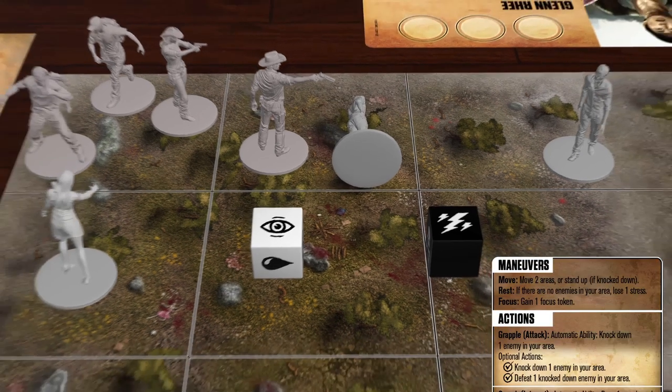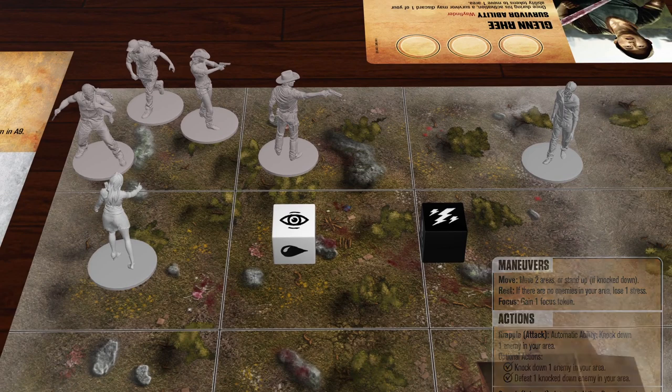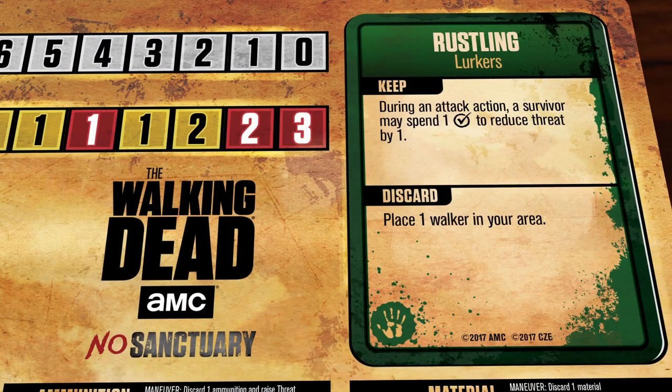The grapple success result is: defeat one knockdown walker in your area. Before completing the rest of our action, let's take a look at the active event again. Since we did not fulfill the event card's text, nothing happens. If we had, we would have placed our event token on that card to indicate at least one survivor had completed this requirement. Each survivor may only resolve the active event once per turn.